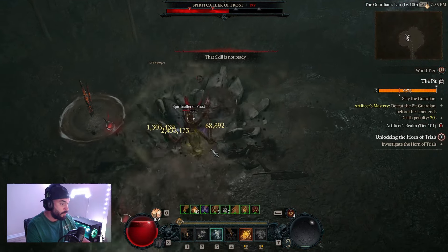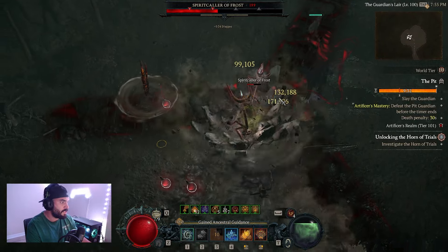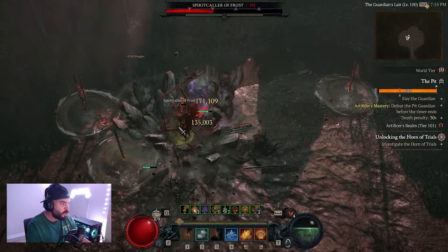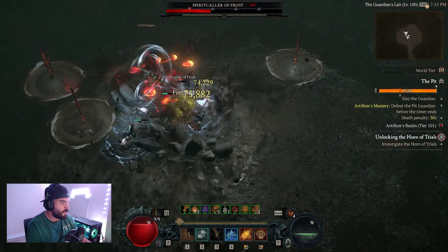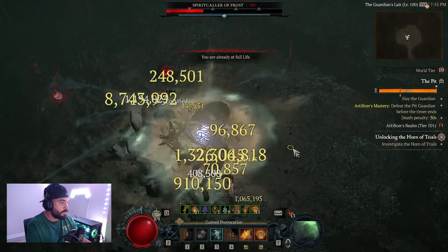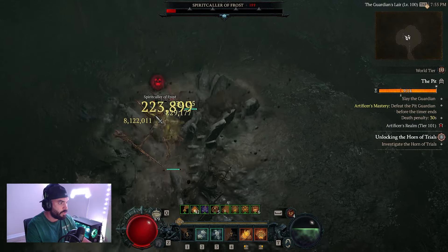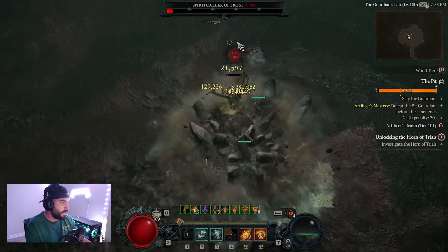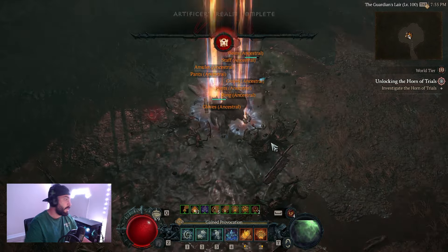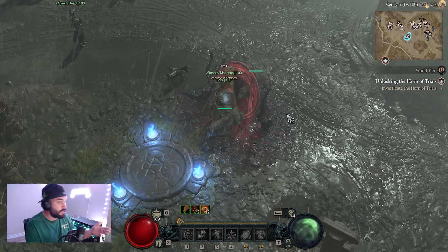My gear is subpar overall but we finally got Shako and starless skies. I wanted to make this guide and be a man of my word — I always said once I get Shako I'll push 100, so here we are pushing pit 101 with Shako and starless skies. If you're looking for Shako and starless skies, a cool tip: do the tormented Zeer — it drops like crazy. There you have it — pit 101 complete.